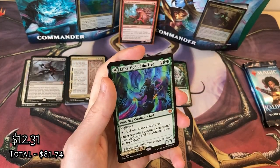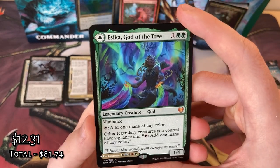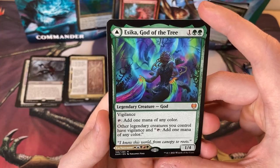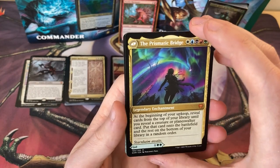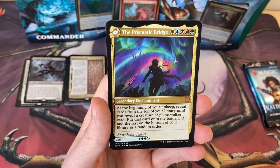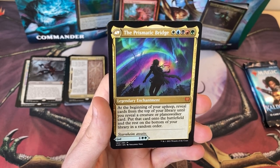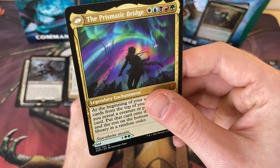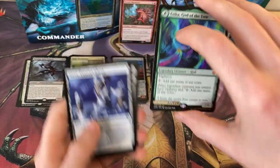We've got a Seeker — nice! A Seeker, God of the Tree. Vigilance, add one mana of any colour. Other legendary creatures you control have vigilance and add one mana of any colour. Awesome. Then on the other side we've got the Prismatic Bridge — at the beginning of your upkeep, reveal cards from the top of your library until you reveal a Creature or Planeswalker card, put that card onto the battlefield and the rest on the bottom in a random order. So cool — look at that awesome art.